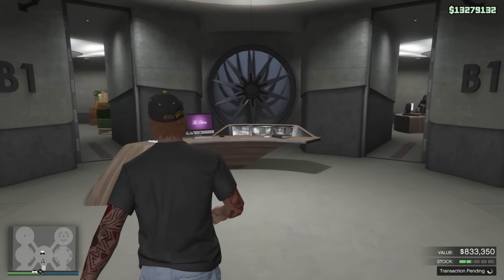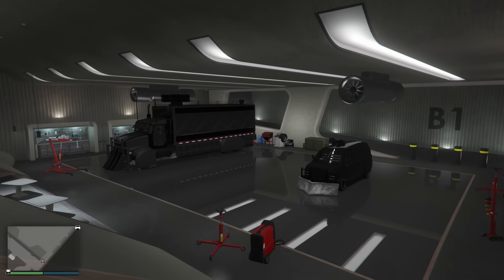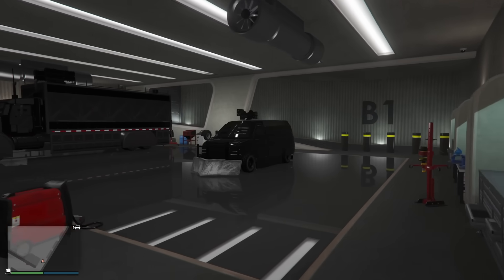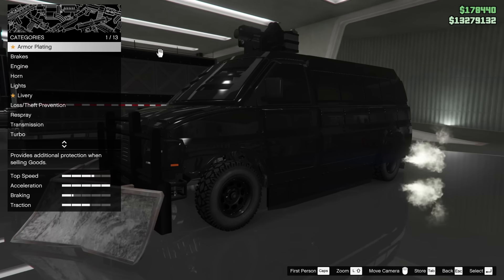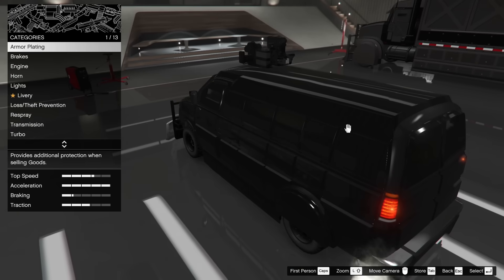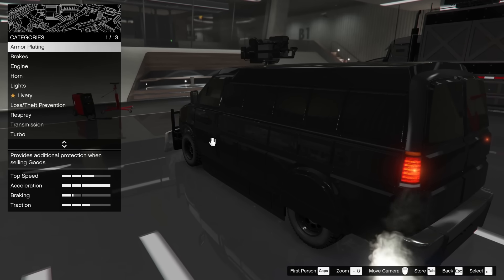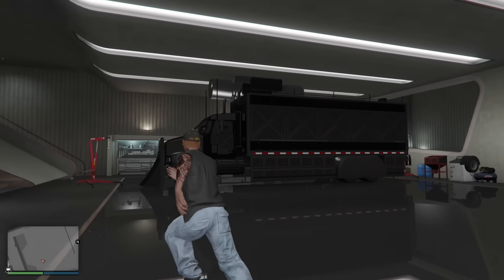With the nightclub, you get access to two garage floors by default. One floor houses the nightclub sale mission delivery vehicles, purchasable through Warstock Cash and Carry. You get the Speedo Custom by default and free, but you can upgrade to the Mule Custom and the Pounder Custom. However, you can skip the Mule Custom entirely and only purchase the Pounder Custom — it's big enough to handle all sale missions the Speedo cannot, it's better performance-wise, and it has more defensive measures so you'll get griefed less easily. Each vehicle can also be upgraded with engine upgrades, turbo transmission, armor plating, and defensive measures like machine guns.